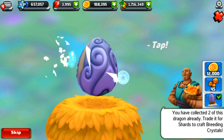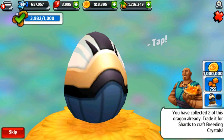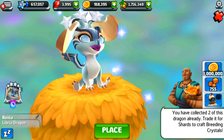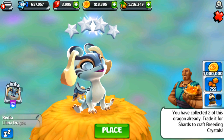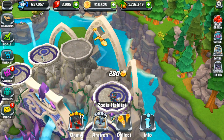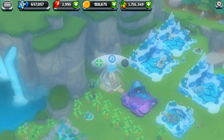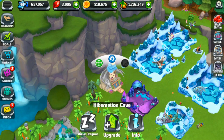One egg here is definitely a Mist Dragon. Then we have this egg — it's a Libria! They are rare, limited time, Zodiac dragons. Let me double-check: one, two right over here including an enchanted one, three right over there, and I'm pretty sure there's another one hiding in the hibernation cave. I got really lucky with those. There it is — I literally have two enchanted and two normal Librias!